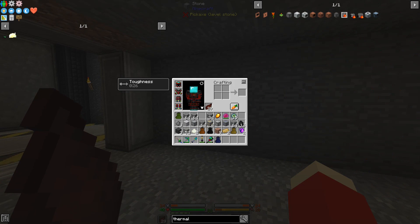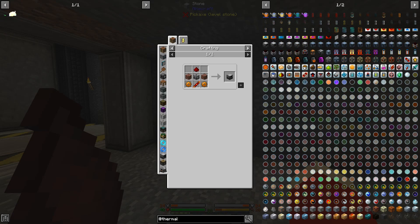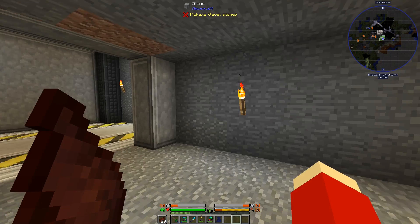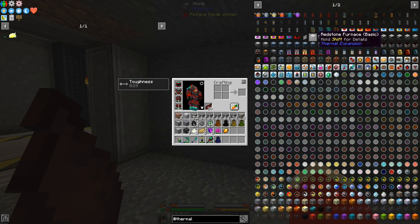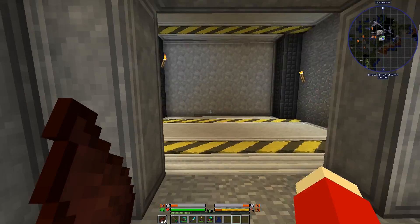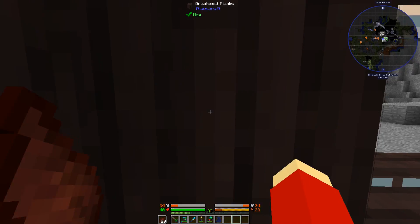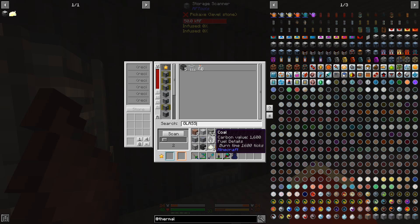Let's see Thermal Expansion - there's a bunch of stuff here. Redstone furnace is probably one of the things I'm most interested in. That's a lot better. Redstone furnaces require copper gears, bricks, redstone, and machine frames. Machine frames aren't that hard to make - it's just iron, tin, and glass. We have a bunch of glass, a bunch of tin.